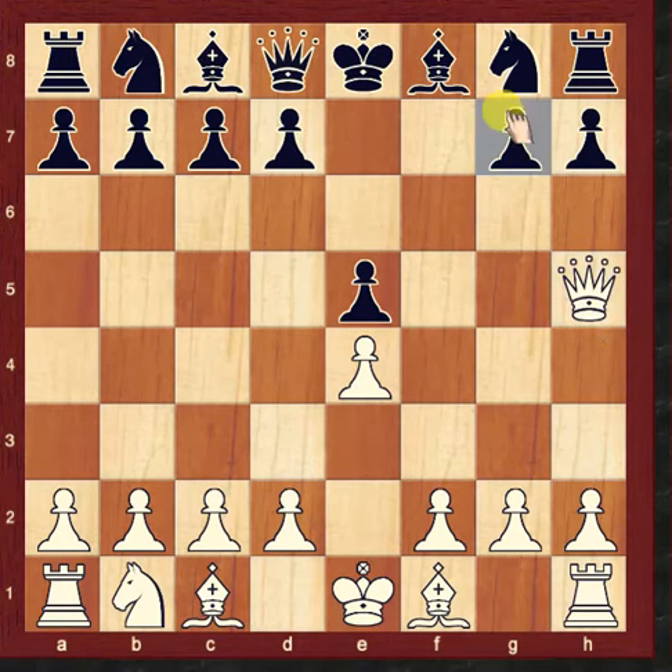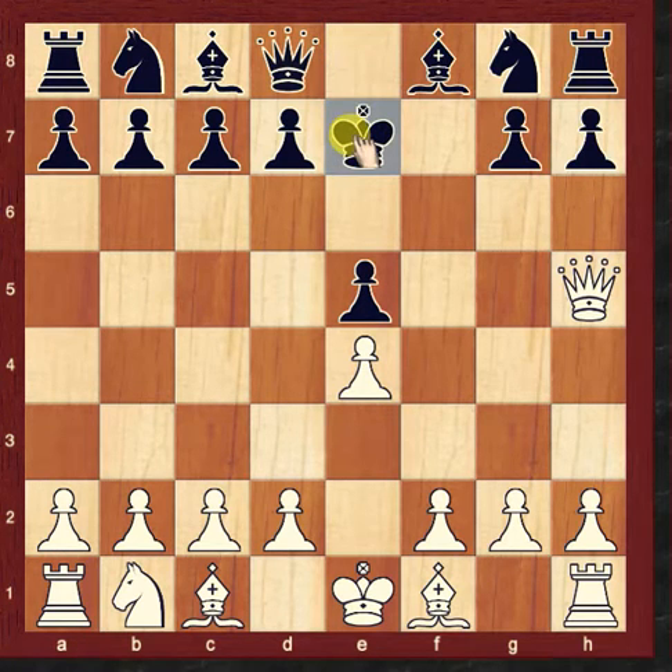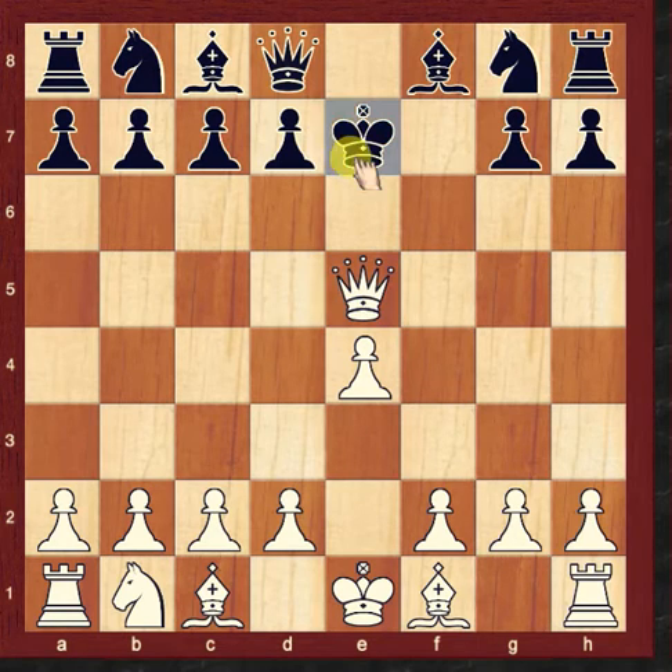Queen to h5 — check. Now this is the King to e7 variation. One other move for Black: Queen to e5 — check. King will go to f7.